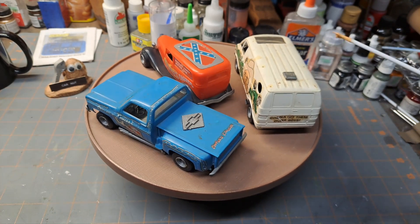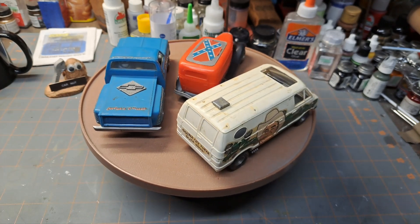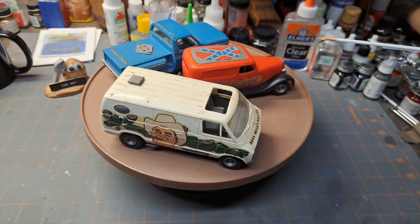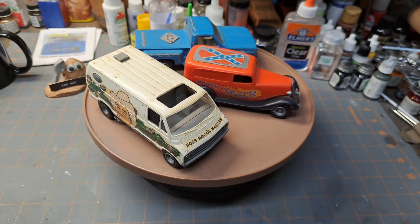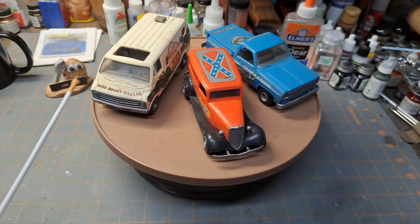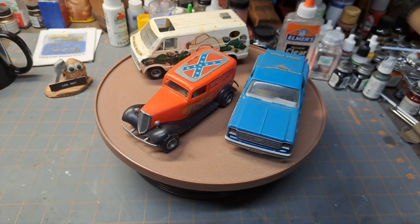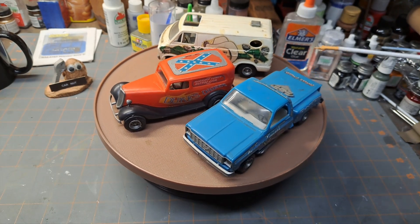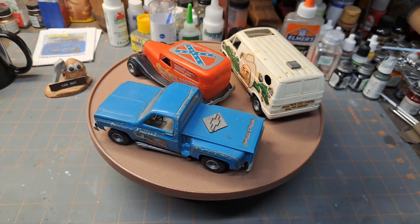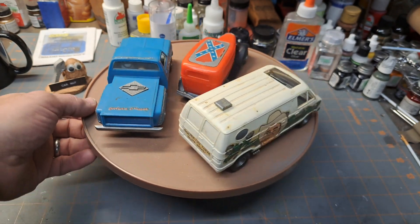Obviously they're missing some pieces and the decals aren't in really good shape anymore, but they're still part of model car and TV history — all with the Dukes of Hazard theme. All of which were never a part of the show. A lot of times they'd do movie or TV themes on just a random car, even though all these cars could have been puttering around Hazard County if it were a real place — except maybe this one. I don't see Boss Hogg spending so much money to dude up a van.